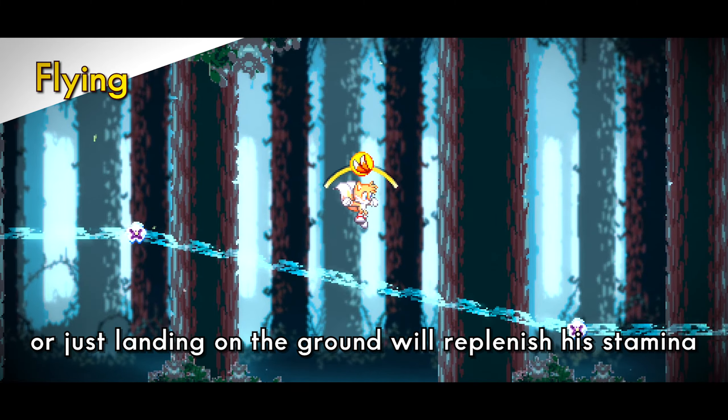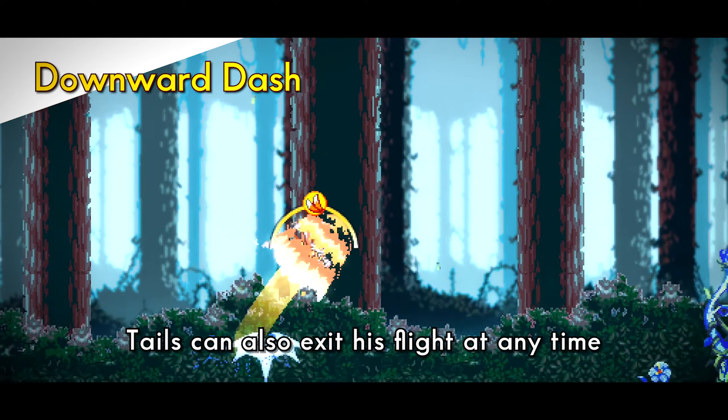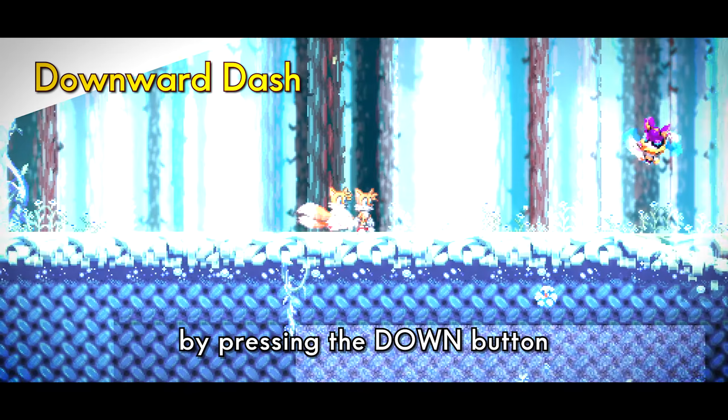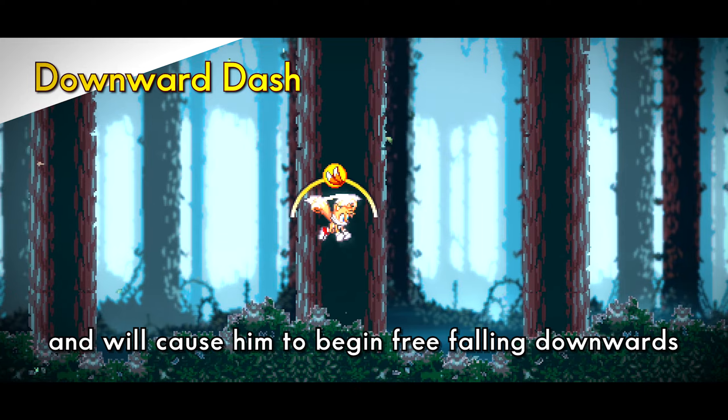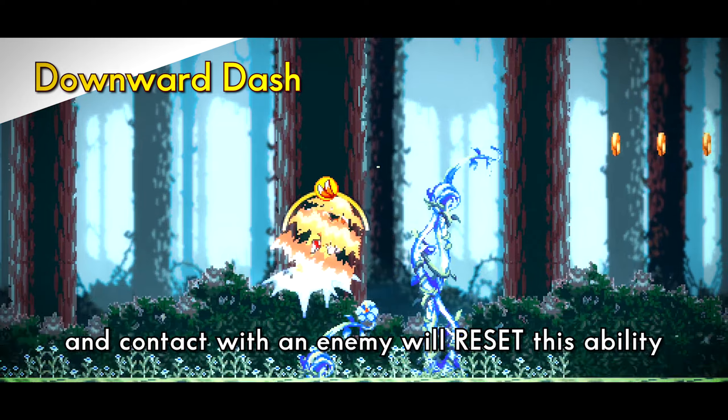Luckily, going through dash rings or just landing on the ground will replenish his stamina. Tails can also exit his flight at any time by pressing the down button. This will cancel his air movement and cause him to begin free-falling downwards. Any contact with an enemy will refresh this downward dash ability.